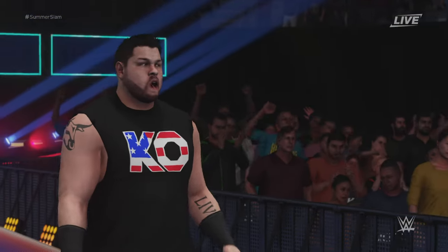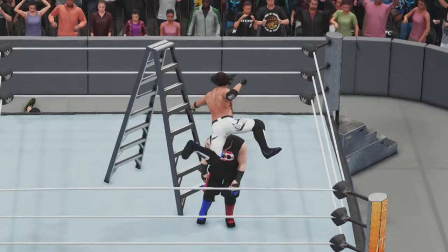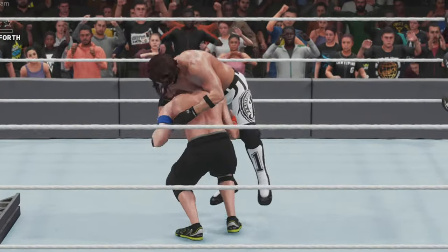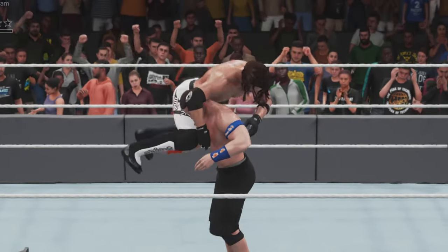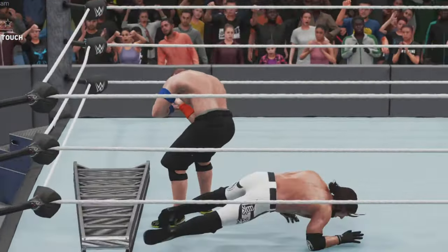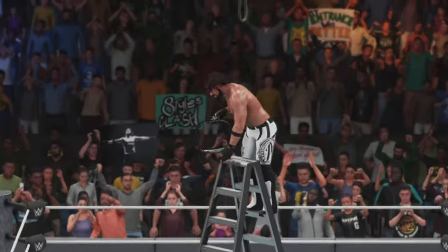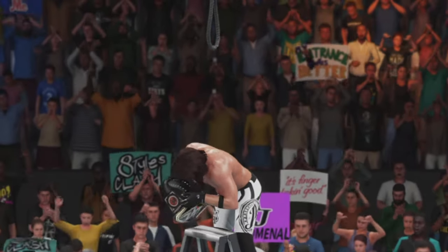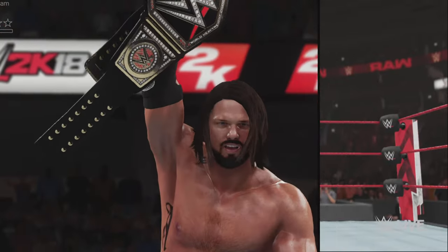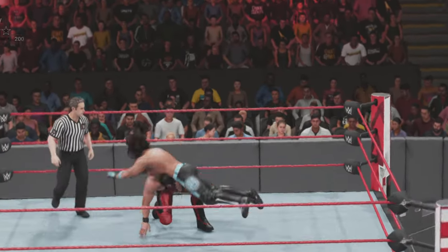Here comes Kevin Owens — and it's a phenomenal forearm on Kevin Owens! Kevin Owens is down. Five Knuckle Shuffle from John Cena, picks him up, but a reverse from AJ Styles. We go for the phenomenal forearm again and we miss, but we've already hit it in this game. Down goes John Cena and we retrieve the WWE Championship from the top of the ladder!